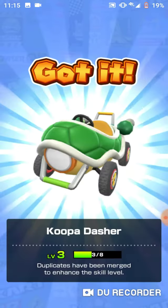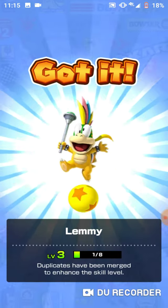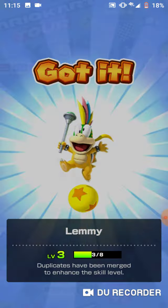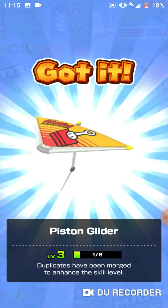Koopa Dasher is next. Lemmy — Lemmy again. And the Piston Glider.